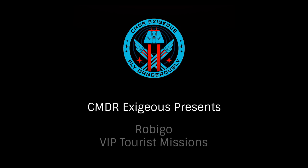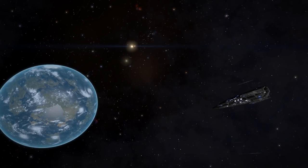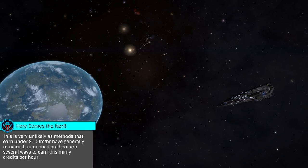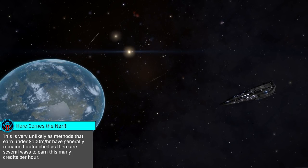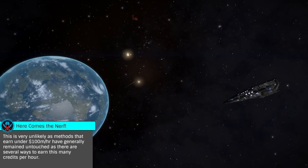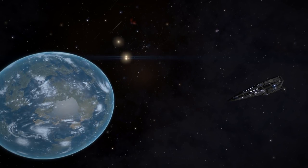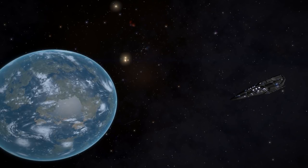Hello, I'm Commander Exegius and today we'll be looking at tourist sightseeing missions from Rubigo Mines. This small outpost, 436 light years from Sol, offers VIP sightseeing missions to the nearby Cirrus Atmospherix tourist beacon in Sothis. These missions pay between roughly 1 and 5 million credits and offer excellent Grade 5 engineering materials and data.